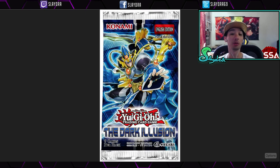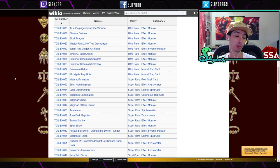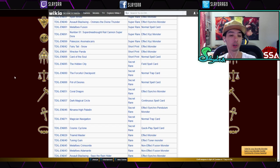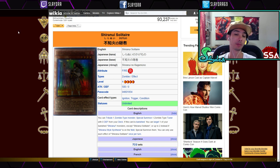We're going to be going over the best cards out of the new set, the Dark Illusion. We'll cover the better cards in the set, meaning super rare and higher. There are a lot of great commons in here, but we're here to talk about the expensive cards and also some stuff that's more viable now that this set is out.